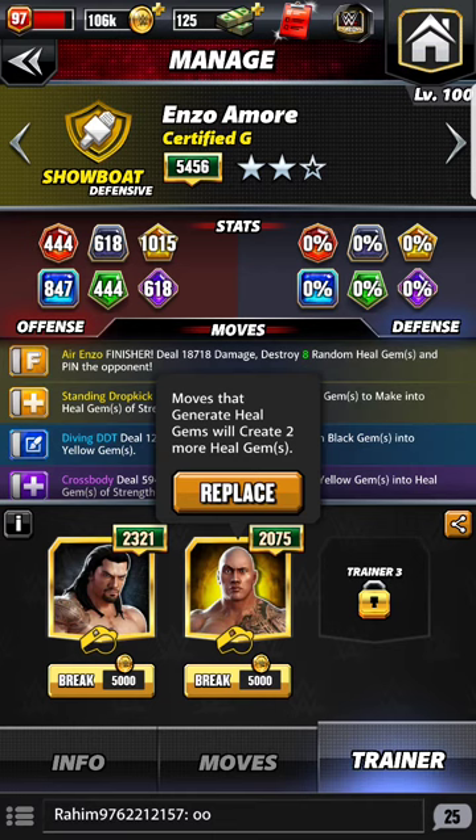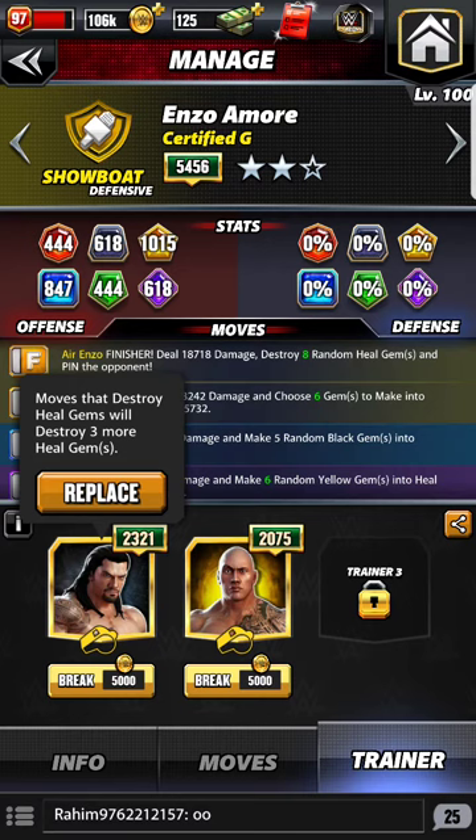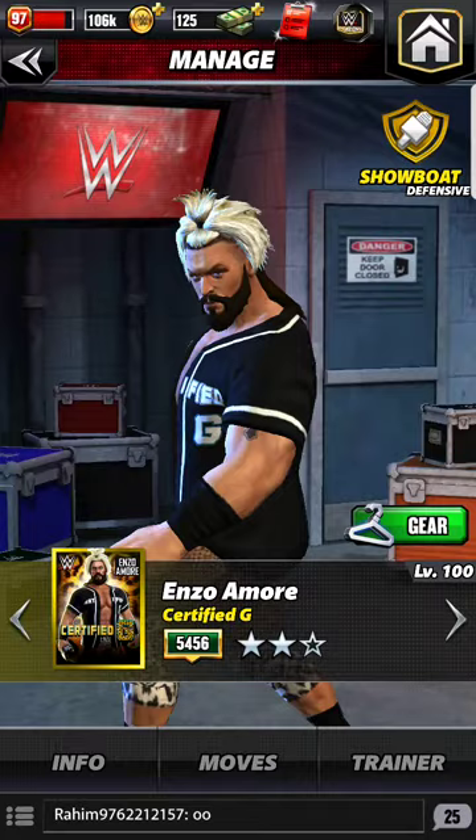With the trainers I have on board, his finisher officially destroys eight heal gems, and his standing dropkick creates six. You can see I get those bonuses — these trainers aren't very high, but they're convenient. I don't need a whole lot, but if they were higher I'd be doing a bit more.